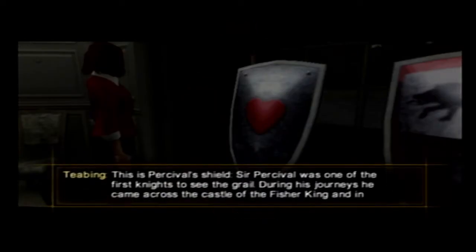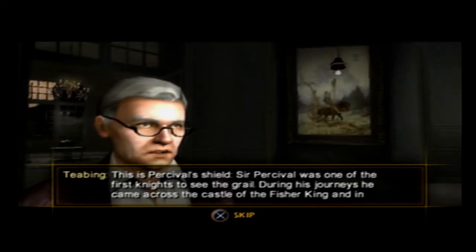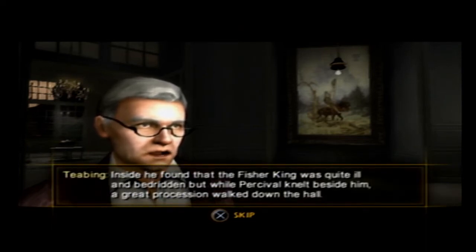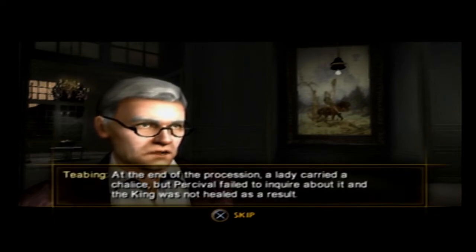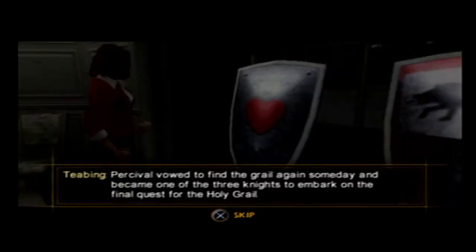This is Percival's shield. Sir Percival was one of the first knights to see the Grail. During his journeys he came across the castle of the Fisher King, and in the sky above it saw an image of the Grail. Inside, he found the Fisher King was quite ill and bedridden. But while Percival knelt beside him, a great procession walked down the hall. At the end of the procession, a lady carried a chalice, but Percival failed to inquire about it, and the king was not healed as a result. Percival vowed to find the Grail again someday, and became one of the three knights to embark on the final quest for the Holy Grail.